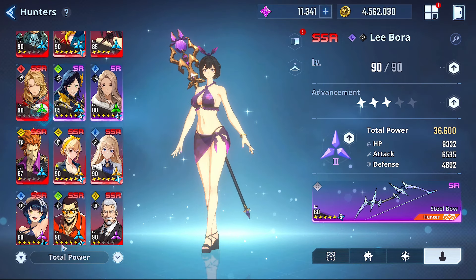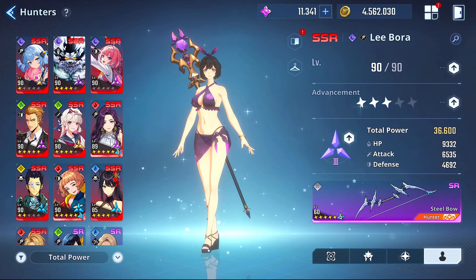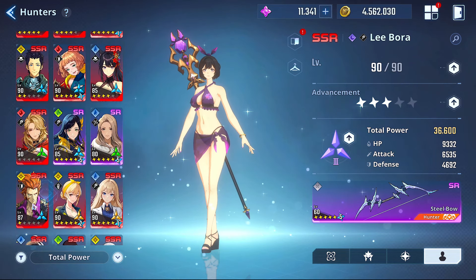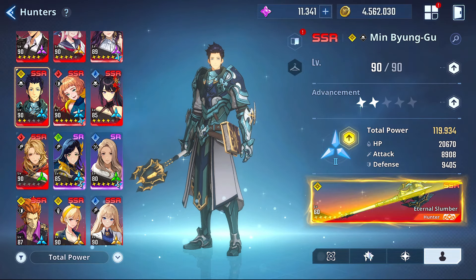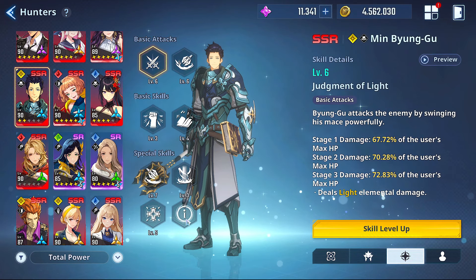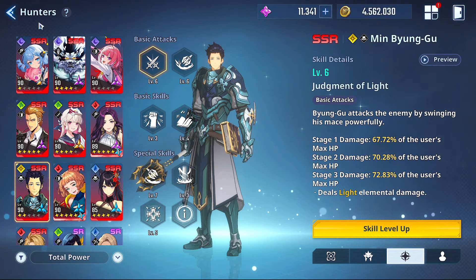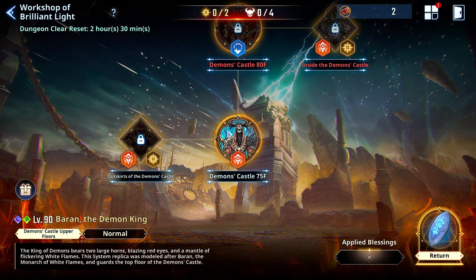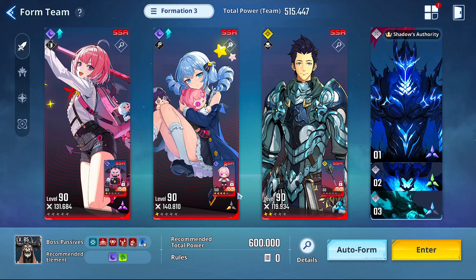The third character is kind of a weird one. Liborra is nice for support but you need a pretty advanced Liborra to get the best use out of her. Same goes for Men — you need a lot of investment there. Whoever you put in that third spot is either going to be a support character or someone you have advanced pretty highly, because you can't be in the red going into this fight or you just lose too much damage.